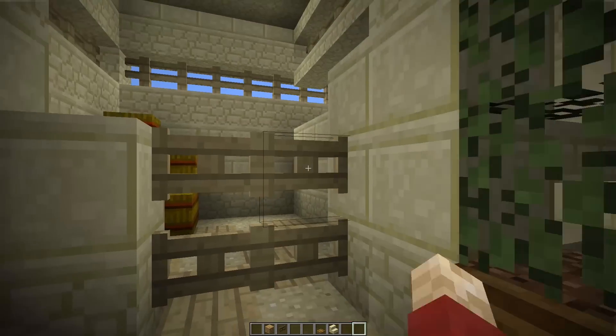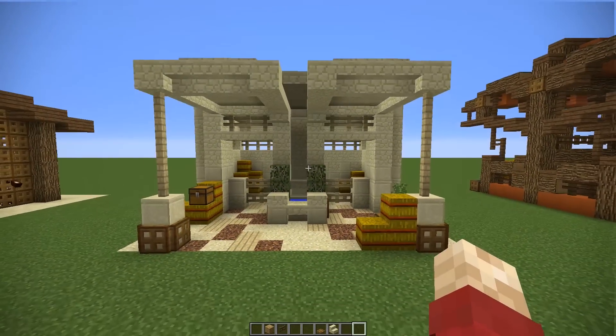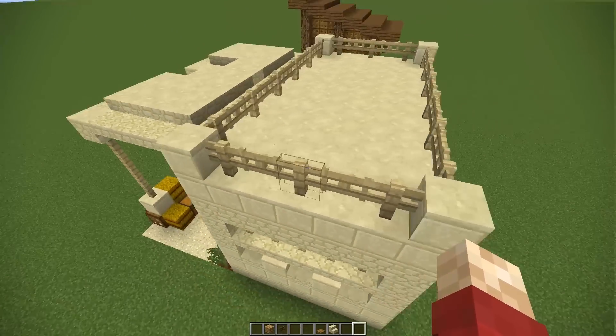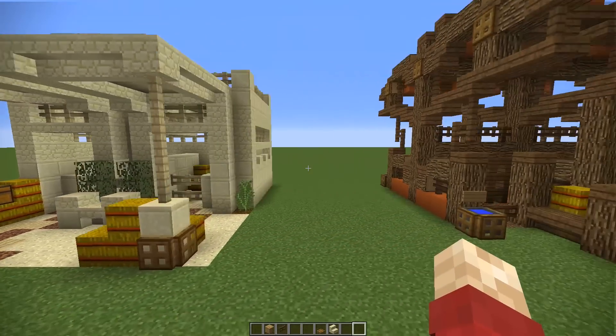But the leaves, the hay bales, the chests, even the fern on the right there — all of it helps tie in this build together and we've got some nice outlines and a nice shape on the roof as well. If you've seen any of my desert style houses before, you'll know that this is in line with those.